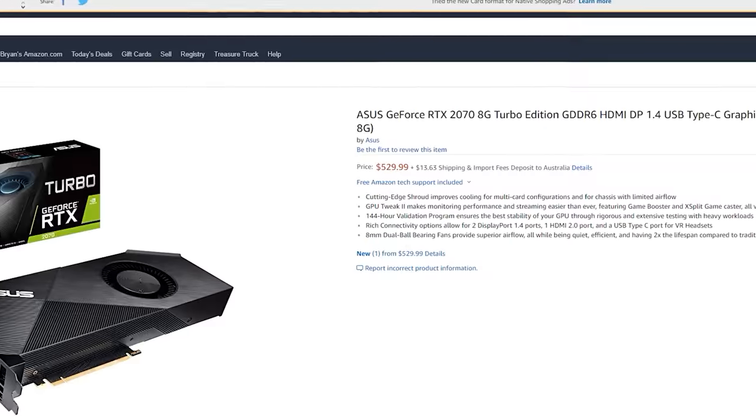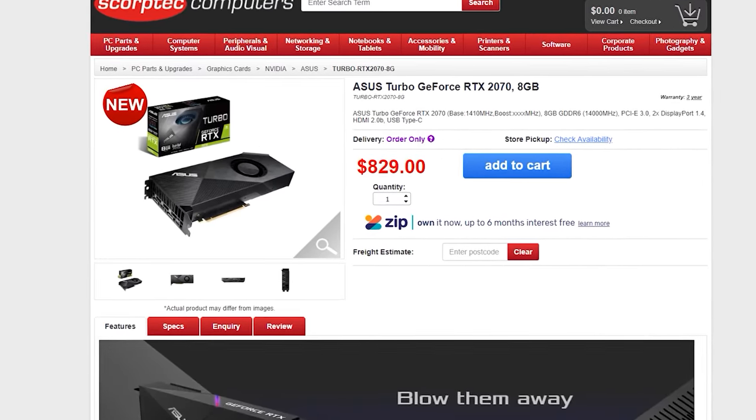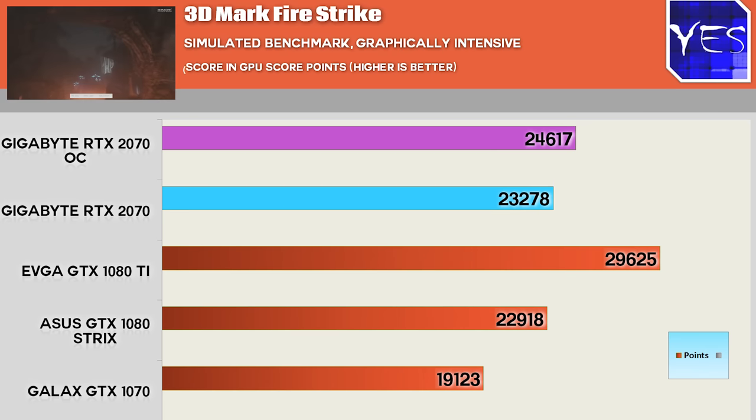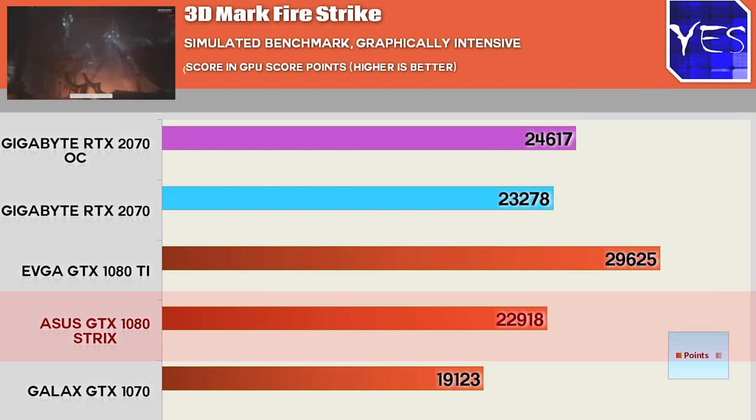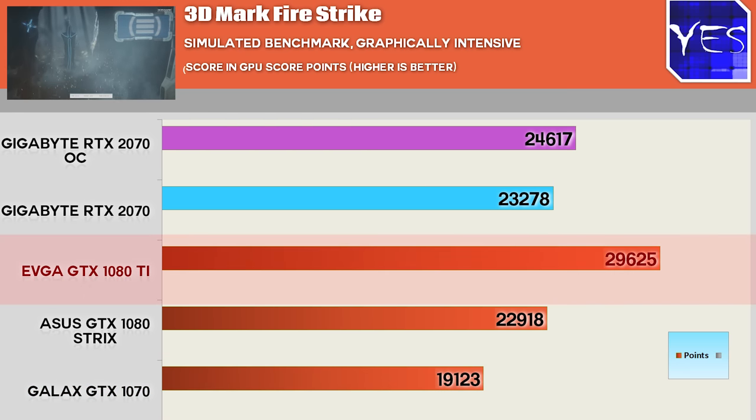When we look at what you can buy one for at the moment, you can get one for currently 530 US dollars or in Australia 830 AUD. At this price point it does post some decent figures. Looking at synthetics, you can see it's beating out a 1080 comfortably, and also beating out the 1070 by a long shot. However, it does still fall behind the GTX 1080 Ti.